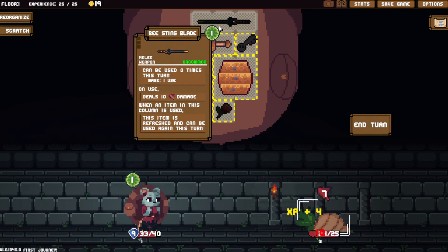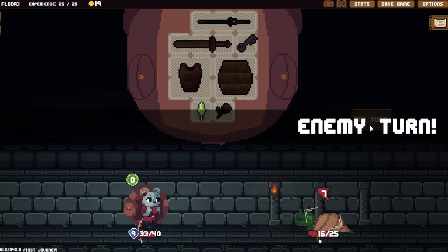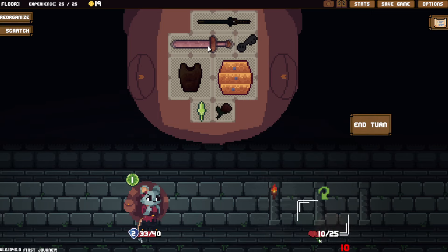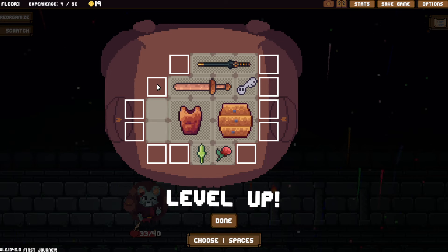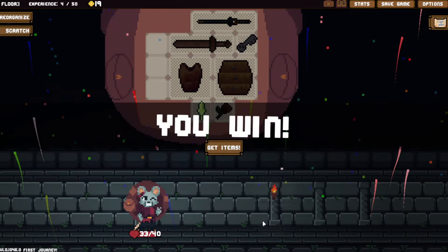Defeat the guy in the front. He's gonna do nothing, but I'm gonna do something. Level up! I want the things around — that armor opened up so I can move this over there. We get our items for winning.